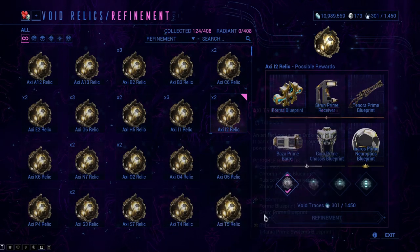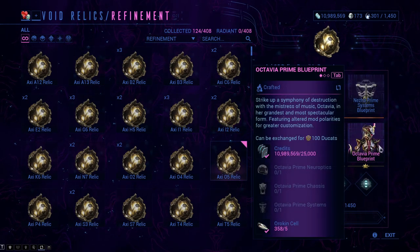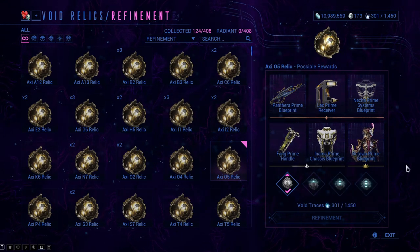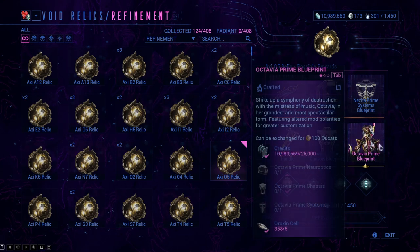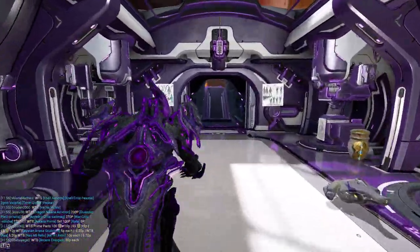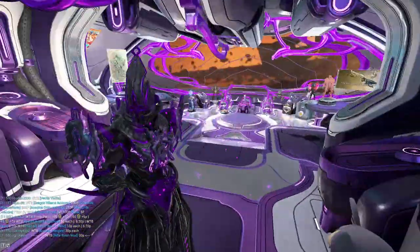Primed parts: if you really want a primed Warframe or weapon, you have two options — wait until it comes around from prime unvaulting or prime resurgence, or if you really need one specific part, purchase it off of someone if it's not too expensive. Another cool way of earning platinum: let's say you want to sell a set of Octavia Prime but you have all three parts except the blueprint. If you purchase the blueprint for 15 platinum and the whole set is worth 50, that's a decent profit of 35 platinum — a good investment and a good way of spending platinum to make platinum.